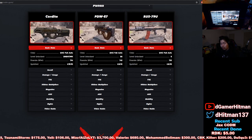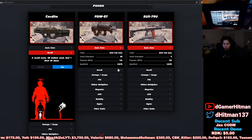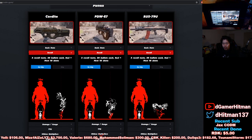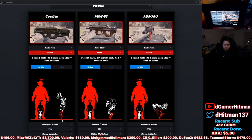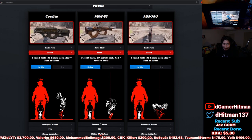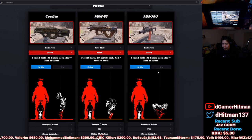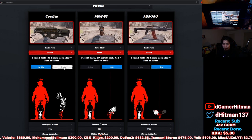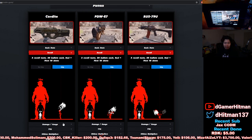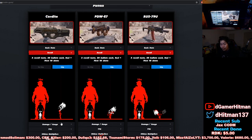You can see the Cordite fires way more rounds per minute than the other guns. But the more important part is the recoil. Without the Foregrip, the Cordite's recoil turns slightly, goes straight back up, then zigzags — not too crazy. The PW and RUS are kind of crazy without grip. But with the Foregrip on the Cordite, it's insane — it's almost a straight line. It makes it so easy to control. You probably won't miss any shots.